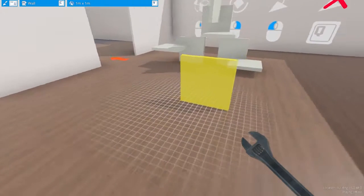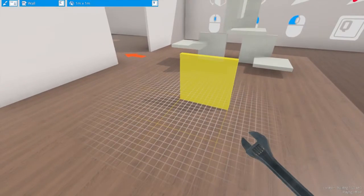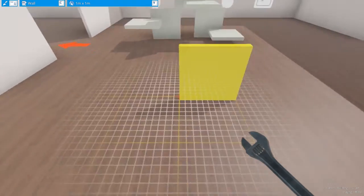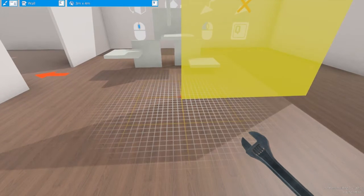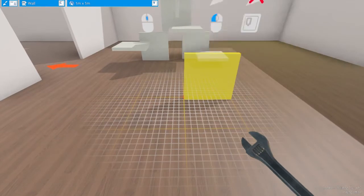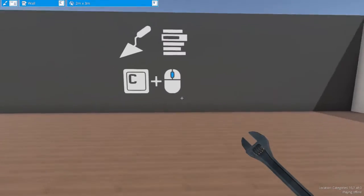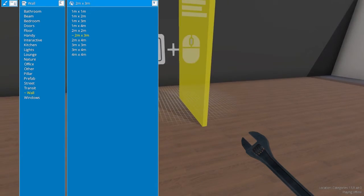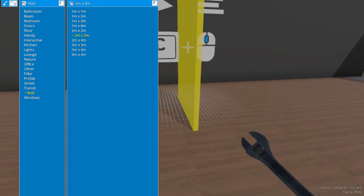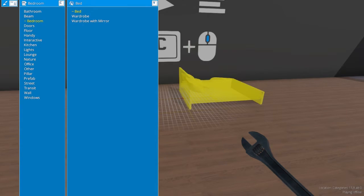So if you look in the upper left-hand corner right now, we're using the build tool. We have the wall category selected, and the object we're using is one meter by one meter walls. If we scroll the wheel, it looks like you're making them bigger and smaller, but you're actually just changing what object you're using. If we go into this next room, it instructs us to press C. If we do that, we get a little menu of different objects to place. And actually, if you hold C and scroll, you can actually get to a different category.